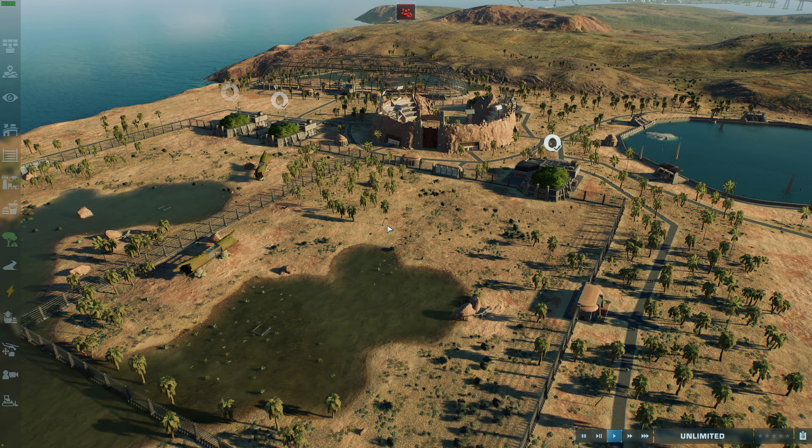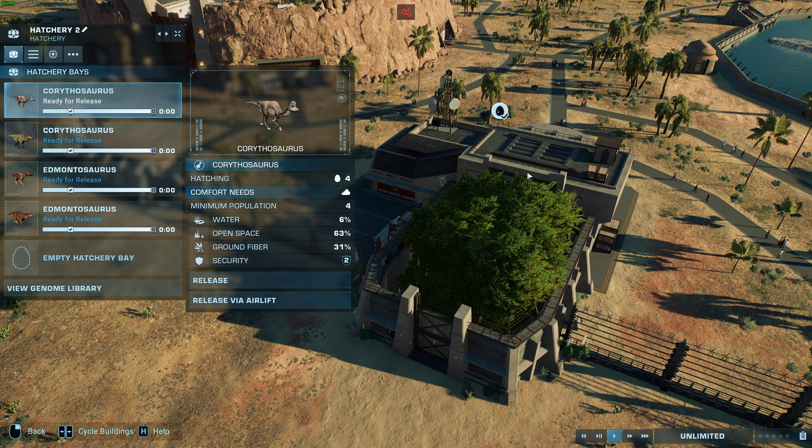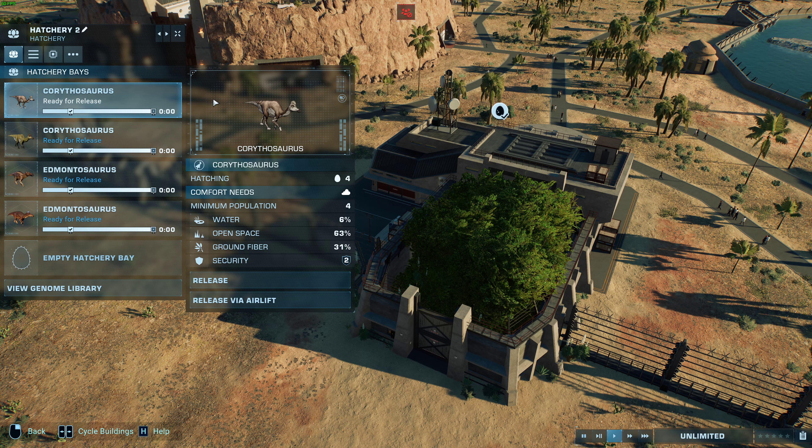We're going to go through alphabetical order, so we're starting in C. We have got two different species of Corithosaurus, and we're going to be starting with the first one: Corithosaurus casperensis.